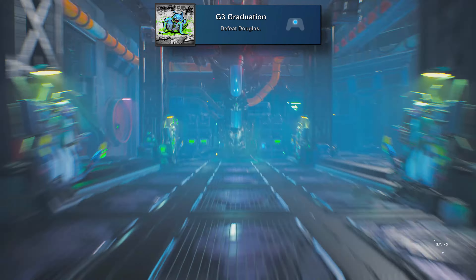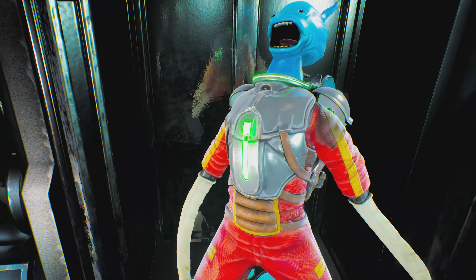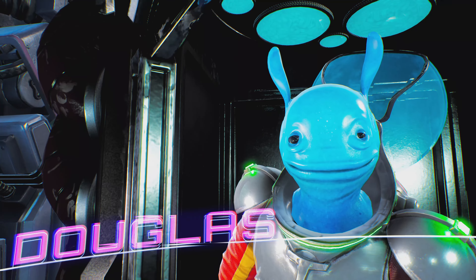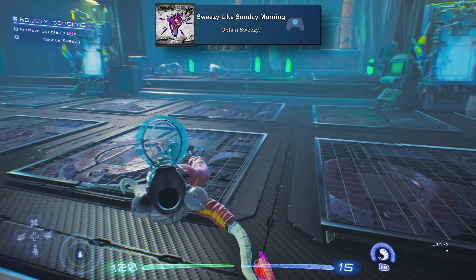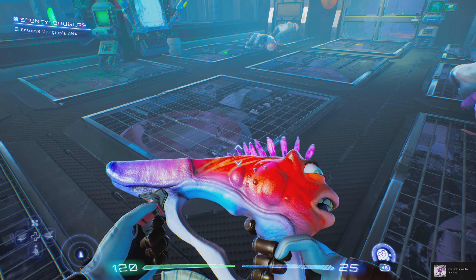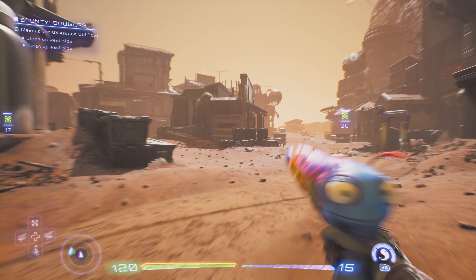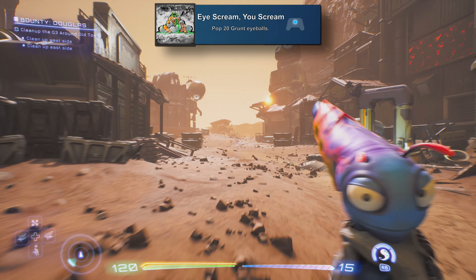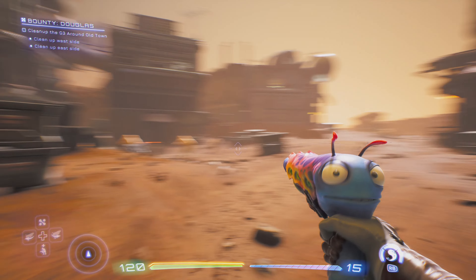Going back to the process of getting Sweezy, we'll go get G3 Graduation for defeating Douglas — required for the story — after defeating that Trickster Douglas. Along with that, you'll also get Sweezy Like Sunday Morning for obtaining Sweezy; Douglas uses her so you can grab her from his cold dead tentacles. Around this time you can also start working on Ice Cream You Scream for popping 20 grunt eyeballs.